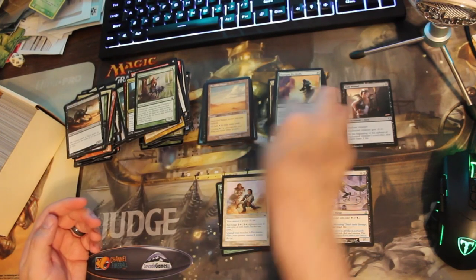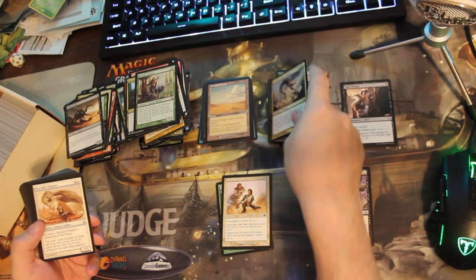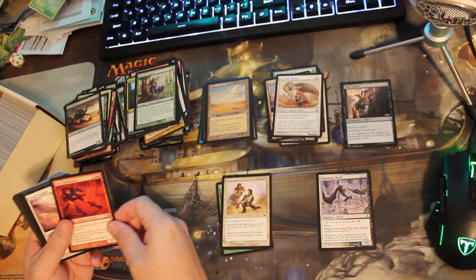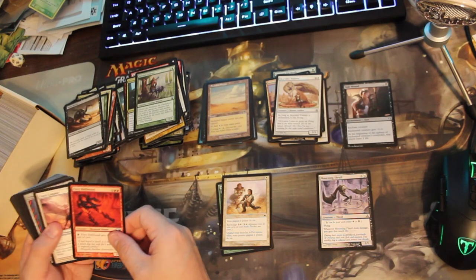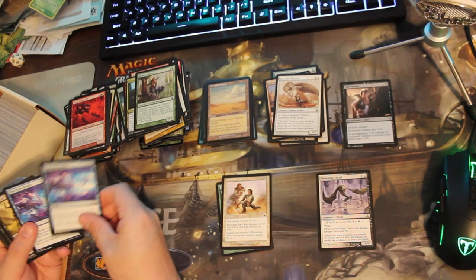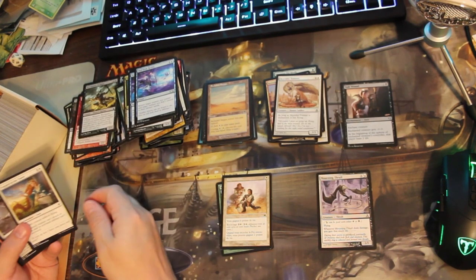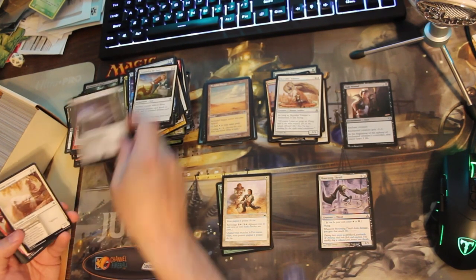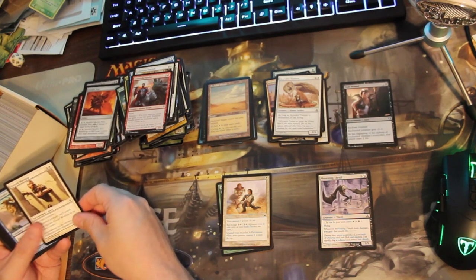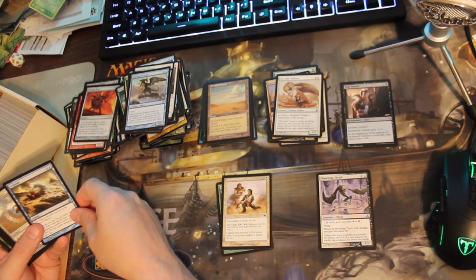I got out of Magic right before the new card frame happened — that's when I went to college. Then I came back in during Guildpact. I remember Wee Dragonauts was my favorite card at the time. Then I got out again right before Time Spiral happened. Those are the latest cards I remember from back in the day, and everything after that is completely new. I got back into Magic in 2015 with Magic Origins and Battle for Zendikar.